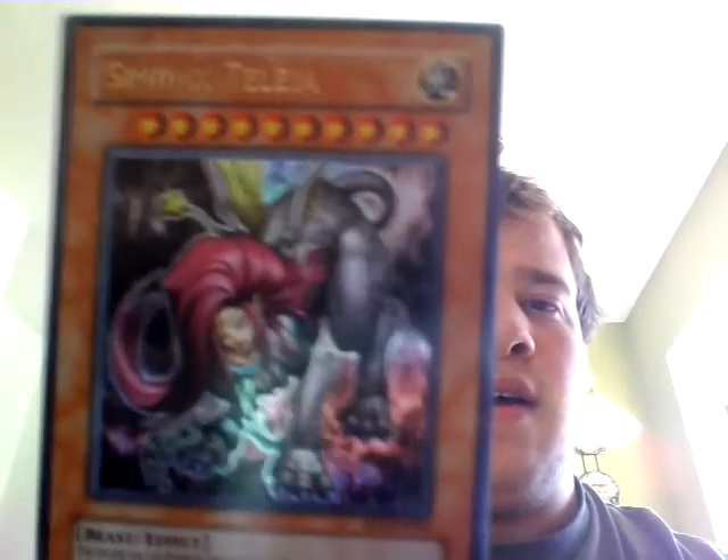Using the Pyramid of Light, which I don't really have. Really wish I did. Anyway, this character here is Sphinx Teleia. And this guy here is Androsphinx.